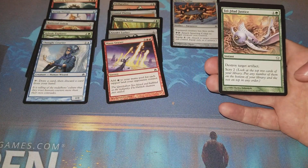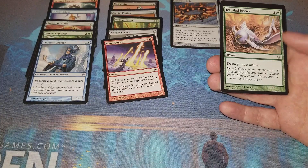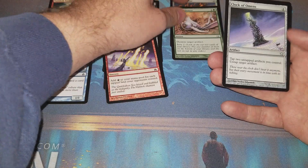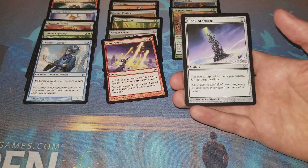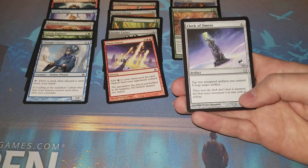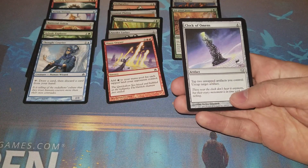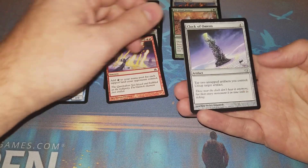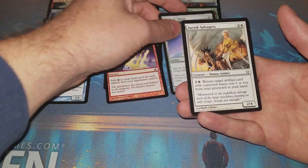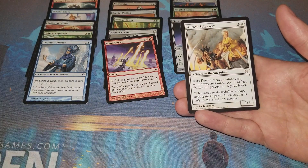Tel-Jilad Justice - destroy target artifact for two and scry two, that's pretty good actually, like that. Clock of Omens - tap two untapped artifacts you control to untap target artifact, a lot of combos you can do with this. Pretty cool, the original art I like better than the reprinted version.